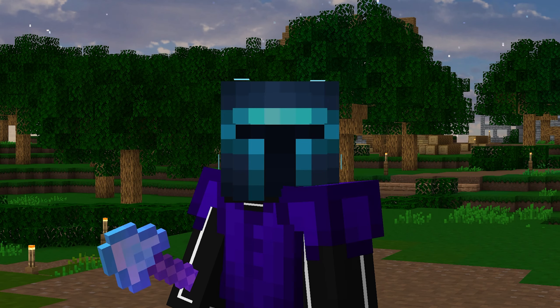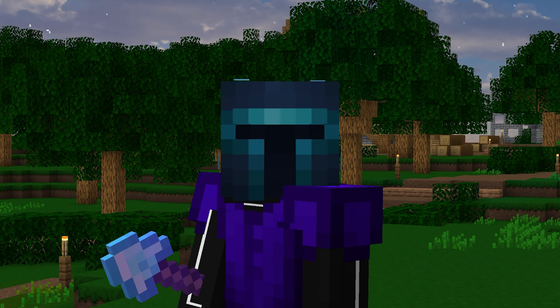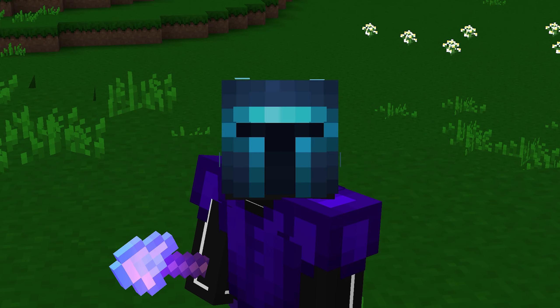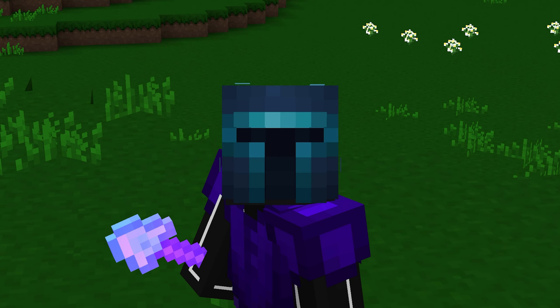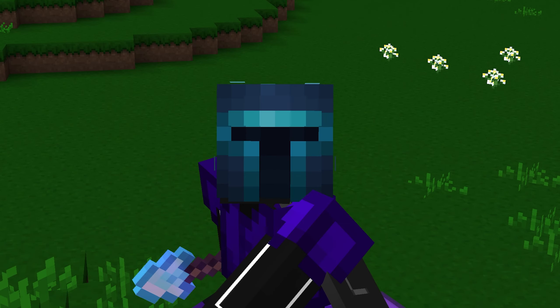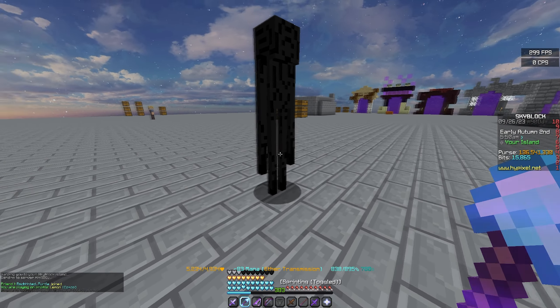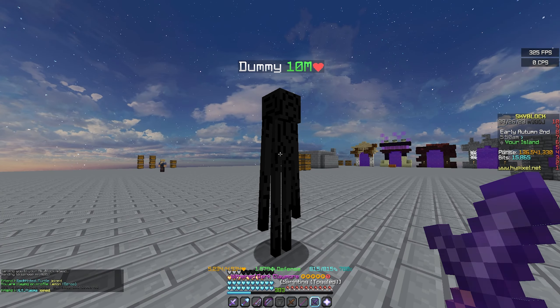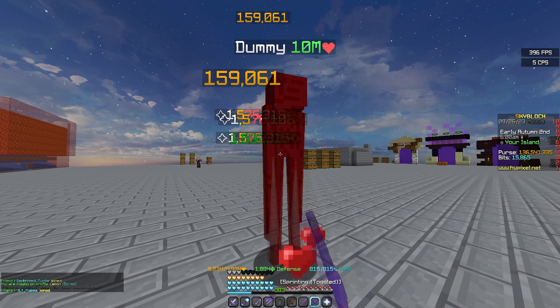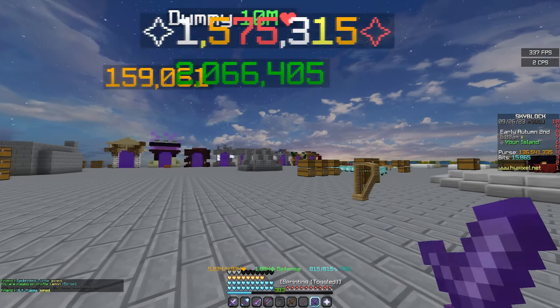Now that I have Inferno, there's legitimately no way for me to test it because I one-hit most mobs. The only boss you can really test it on is the Eman Slayer, and you wouldn't want to put Inferno on because you want to one-tap them anyway. But I do have a way to test it — as you can see, we have a dummy here on my island, and we can test Inferno on this guy.